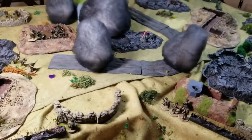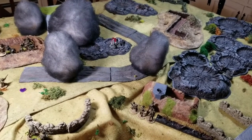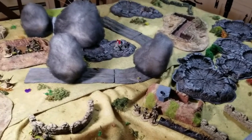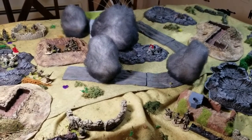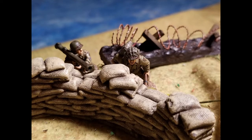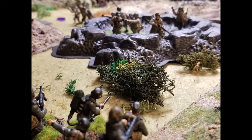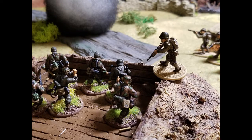American player Jesse points out that no American squads were lost and six German squads were completely defeated — the Germans lost six dice, the Americans lost none, hanging on by the skin of their teeth. The German commander notes they held the ground; casualties are to be expected. Well played — very theatrical, an awesome and fun game. Good game everybody, thank you for watching.